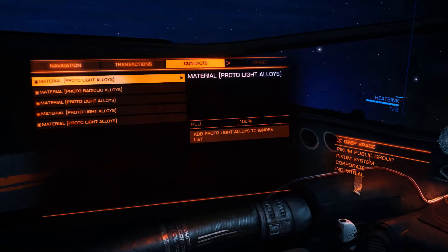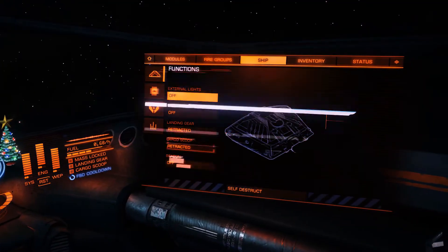These sites are empty other than the materials. Once you drop in, you can deploy collector limpets or scoop the materials on your own.